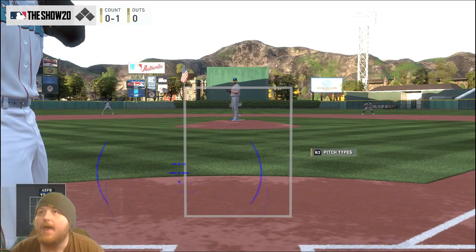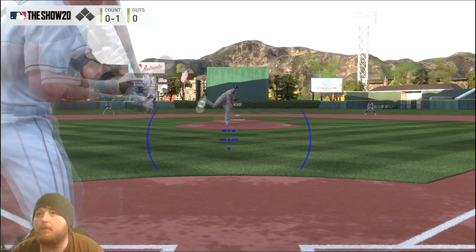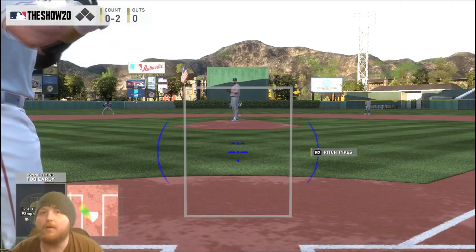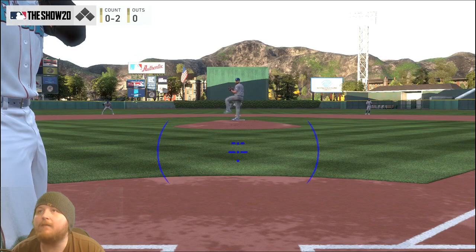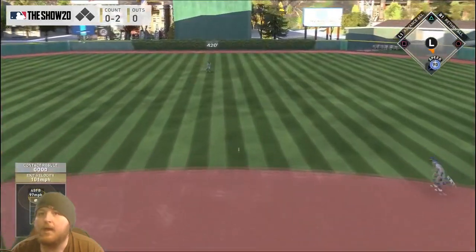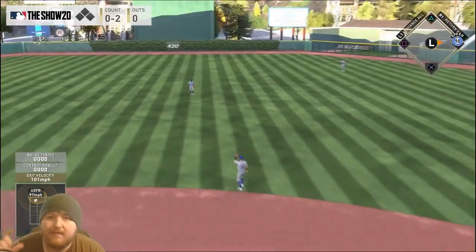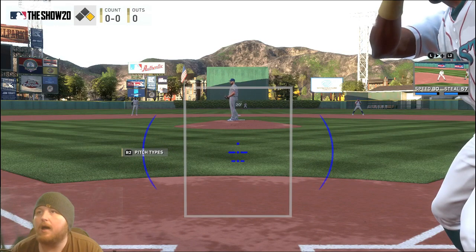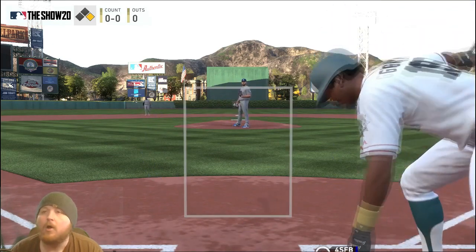The first trick to tracking is you have to find a PCI starting point for yourself. You want to find a PCI starting point — right here feels about right to me: slightly up and in with a righty. I'm almost dead center with a lefty, just very slightly to the right — about right there.